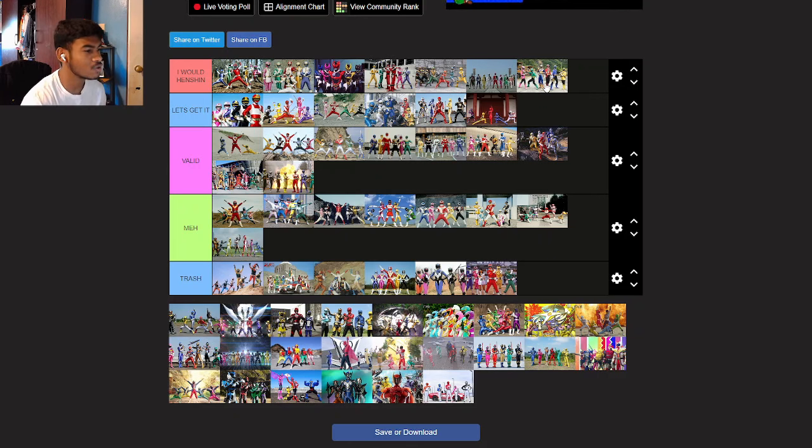MagiRanger — I'd probably go red or the wolf one. Now I might get messed up for this — I gotta be honest, I'm putting this one in trash. I love the helmets, don't get me wrong, I love the helmets. But it looks like they're wearing crop tops — all the upper body is the color and then the bottom is just straight white. The top half is amazing but once you cut off from those colors it's just pure white and the colored boots. That's just nastiness.